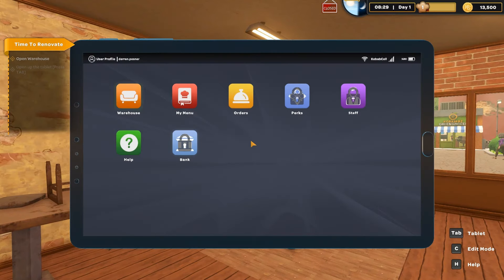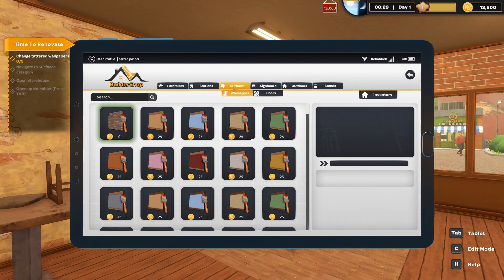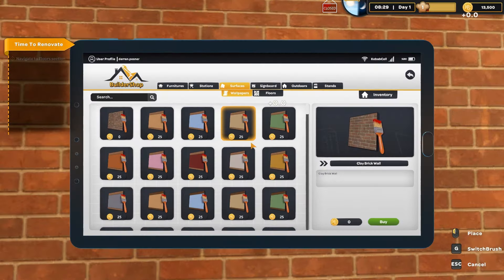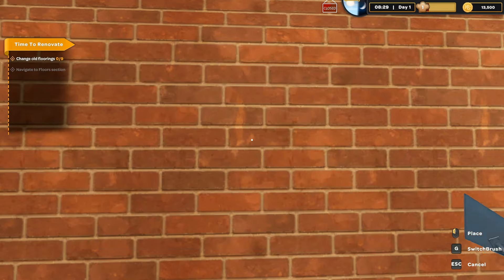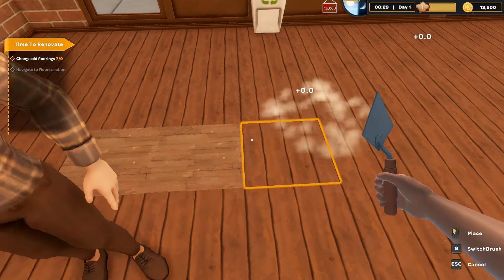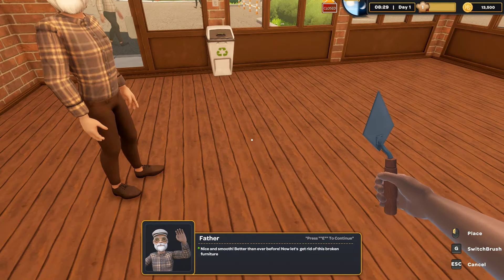Let's make it brick for now - I quite like the brick effect, to be fair. That feels kind of kebab shoppy. Apart from German Donner kebab, to be fair - the one in Milton Keynes in the UK is very modern, it's all black and LED-like. Certainly not exposed brick and wood floors. But hey-ho, this is my shop, this is what we do here. Looks pretty good. I'm glad there wasn't too in-depth a building section.